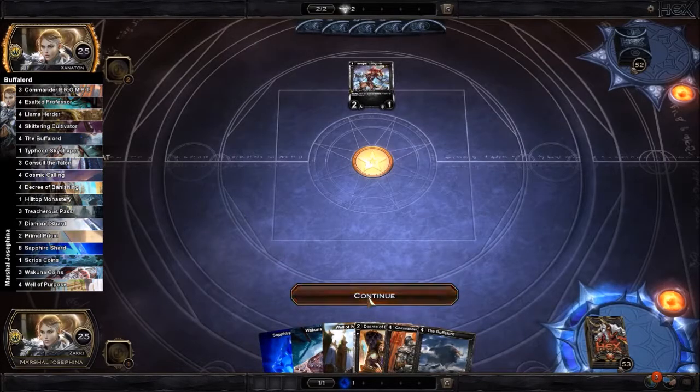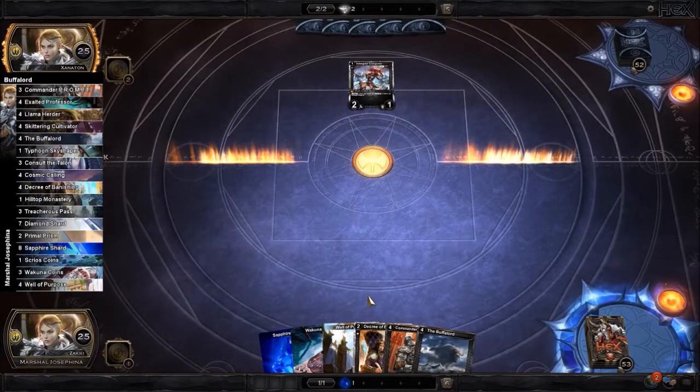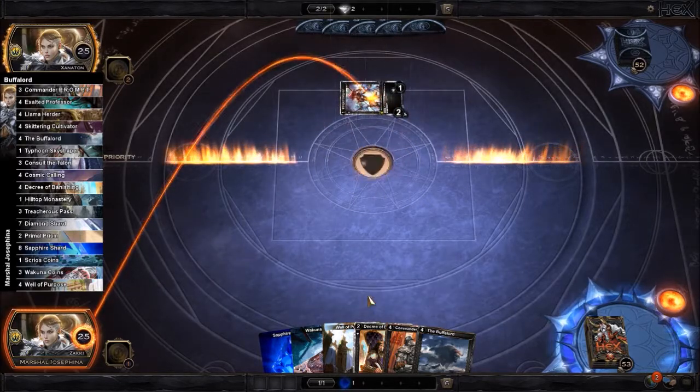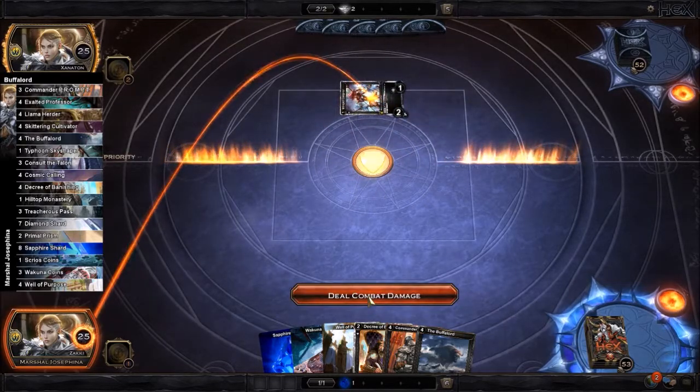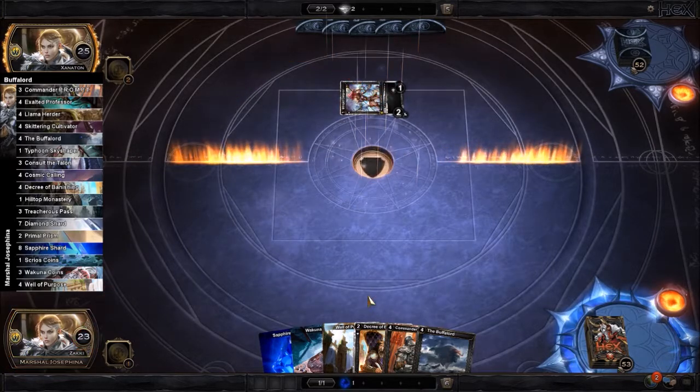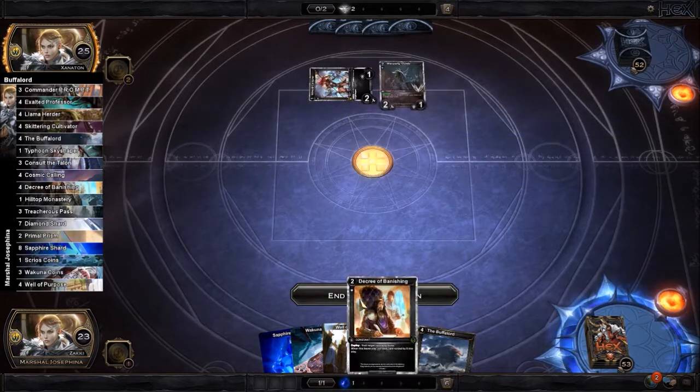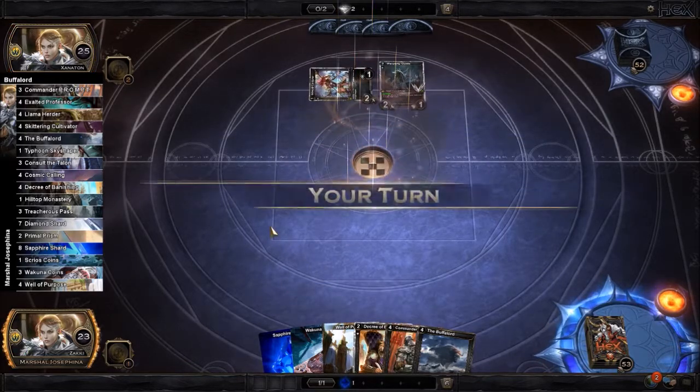So we're trying to take full advantage of the Diligence aspects. We have Llama Herders and several of the outposts, and Commander Prompt — just a great card for any deck. We're going to go wide.